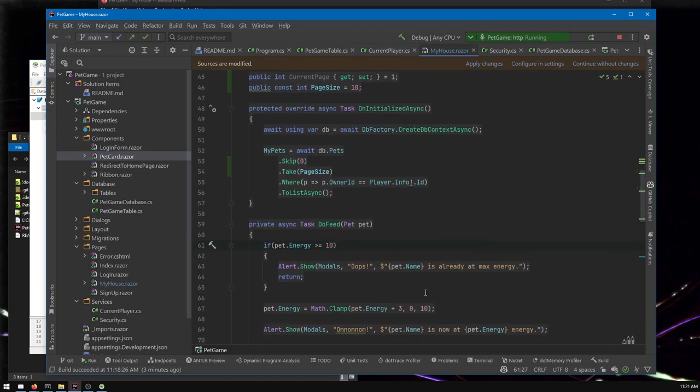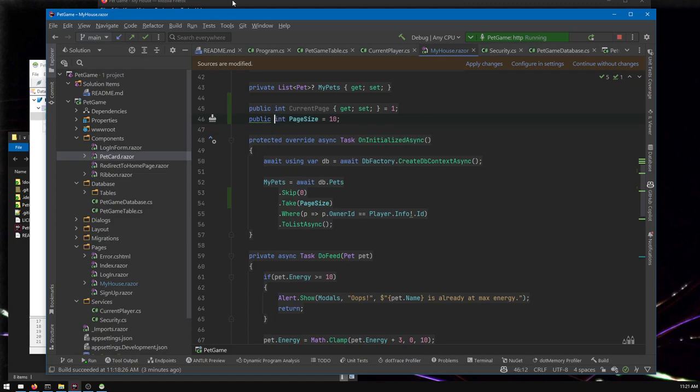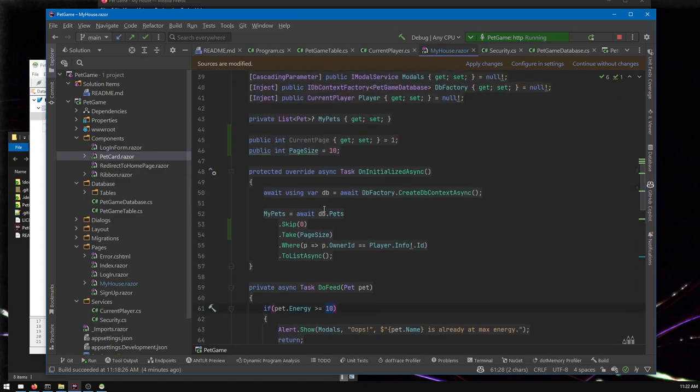The other reason to name a variable and use it in multiple places — like pageSize or maxEnergy — is: what if you decide later it isn't fixed? Maybe you want a drop-down to select the page size, or maybe max energy becomes tied to a pet's level. By already consolidating that number rather than having 10 scattered in 20 different places, you just change how the value is assigned. For now, pageSize is constant — maybe you take it upon yourself to add a drop-down, but there's no reason you have to.